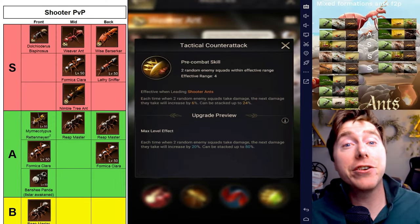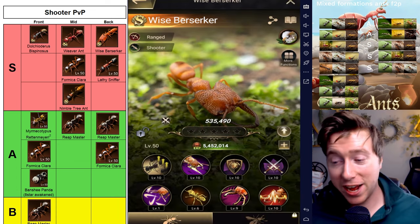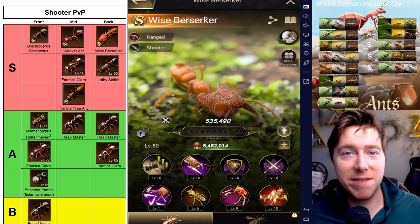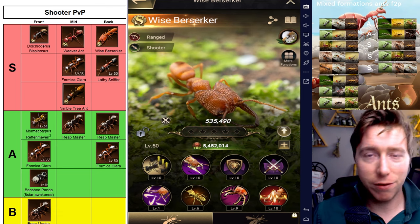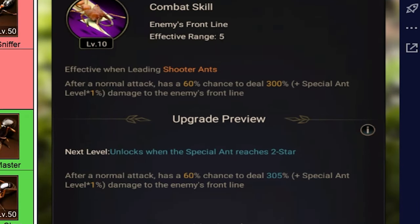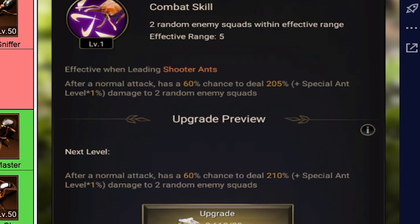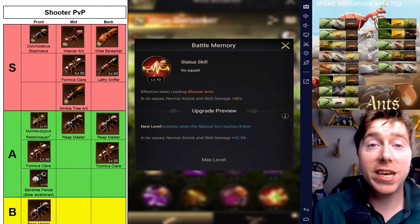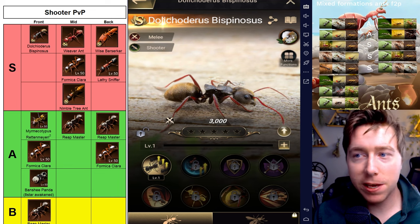That means you get your first three rounds free and your damage is stacking. When I first got this ant, first thing I did on hatch day was level him up. Wise Berserker's a powerhouse — you can use tons of different lineups with him. He is all damage. After a normal attack, Wise Berserker has a 60% chance to deal 300% plus the special ant level. Continuous Bite gives Wise Berserker a 60% chance to deal significant damage to two enemy squads. And its third ability is a normal attack and skill damage increase.